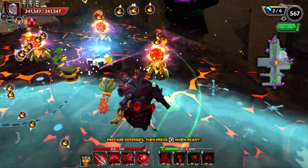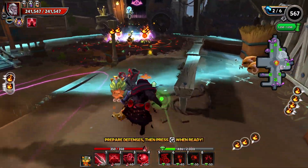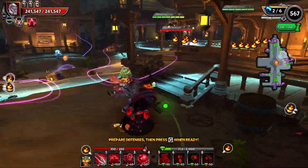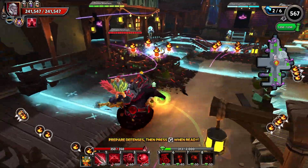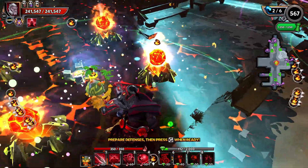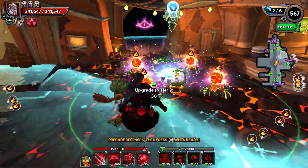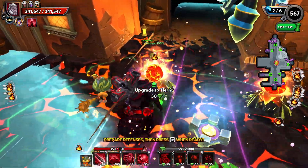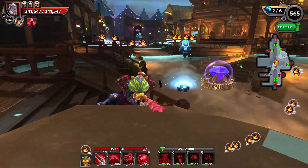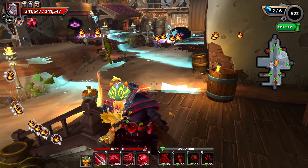As we get upgrades in, the build is going to get more and more powerful. We're still going to have to deal with the Chieftains pretty much for the entire map. I'll probably have enough mana here to upgrade everything once. As we get upgrades in, we've got a larger hammer smashing on that square peg trying to get through that round hole. Not quite enough juice to hit everything — always one short. Let's go ahead and let it fly and see how it does with one round of upgrades. The more upgrades we get in, the better off we're going to be.